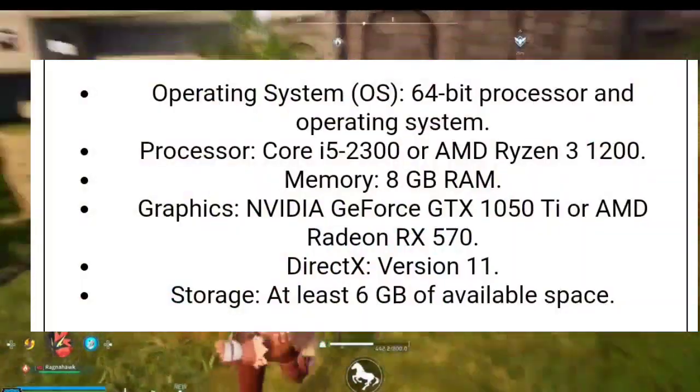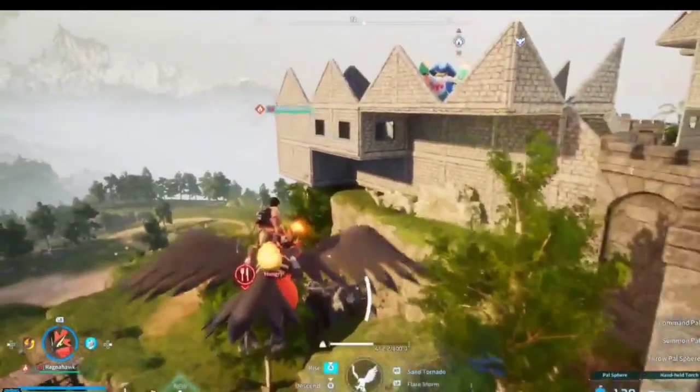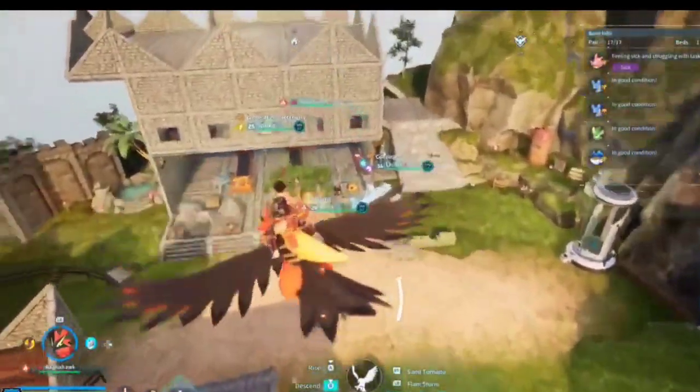1. Verify system specifications — ensure your system meets or exceeds Pal World's minimum requirements, and upgrade hardware if necessary for optimal performance.